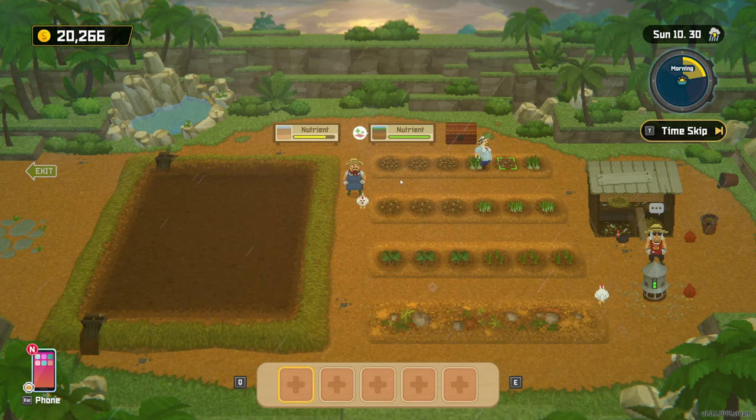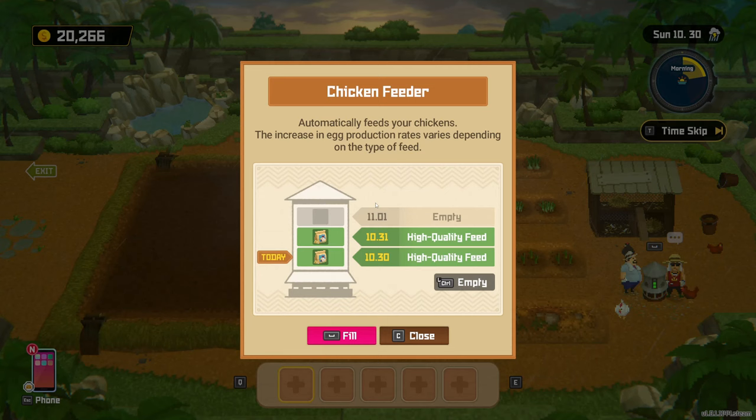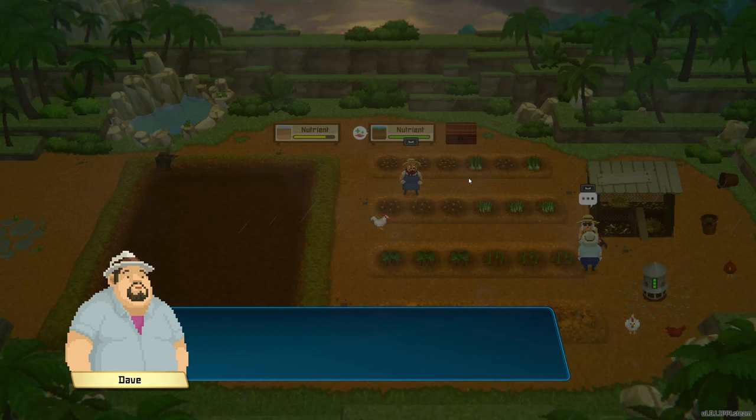Let's grab some carrots and plant them. I'll check the feeder — high quality feed is 708 which is pricey but probably worth it. Let's go for it.